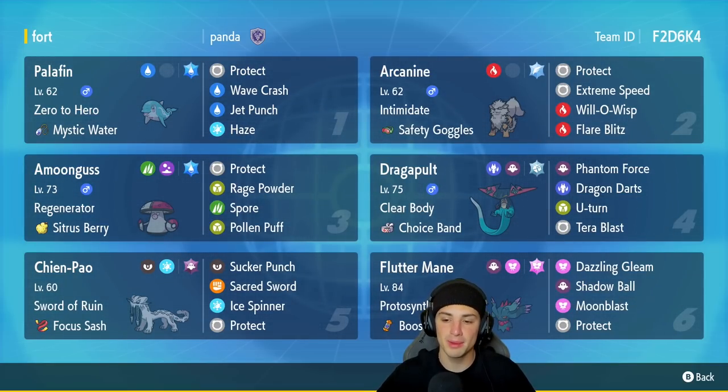The final Pokemon on this team is probably one of the most used Pokemon within Series 3 — Fluttermane. I feel like it's on every single team: Shen-Pal teams, Ting-Lu teams, Chi-Yu teams, because Fluttermane is Chi-Yu's best friend. It has Protosynthesis, Booster Energy as item, Dazzling Gleam, Shadow Ball, Moonblast, and Protect. Really can't go wrong with Fluttermane on any team. If you want to rent this team, the rental code is at the top right-hand corner.